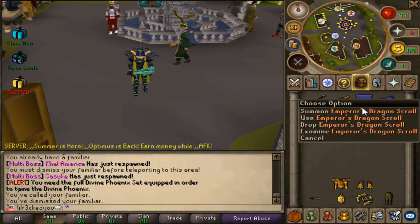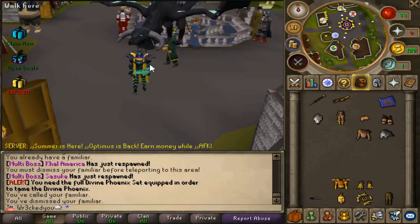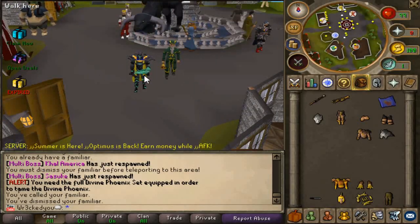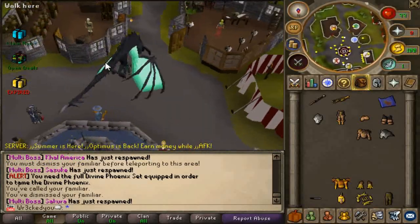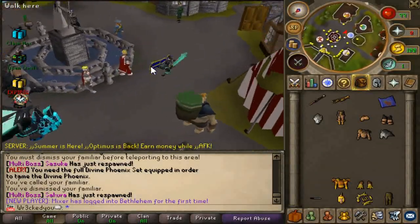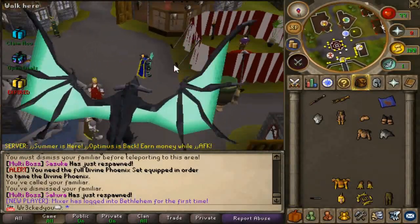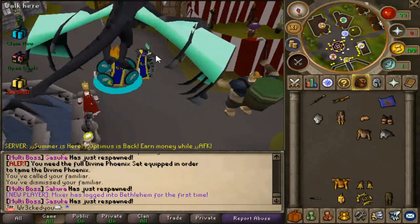Same thing with the Emperor's set as well. If you guys get the Emperor's set, there is the Emperor's Dragon Scroll. This is the most difficult one to go for — this is going to take you guys hours, but it's hella worth it. Look at this dragon — that thing is taking up half of the home area right now. On top of that, it gives 99.9 million bonus damage on any boss, so in-game is going to be so easy if you guys had this set with this pet.